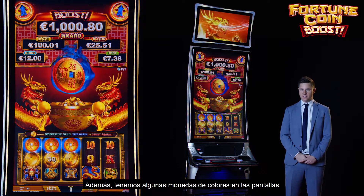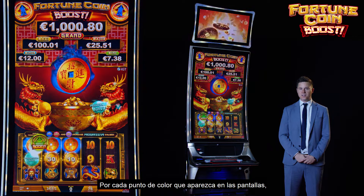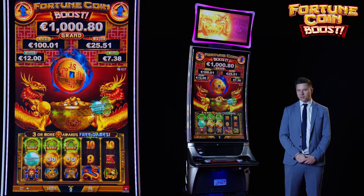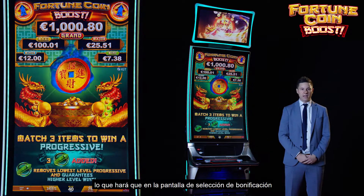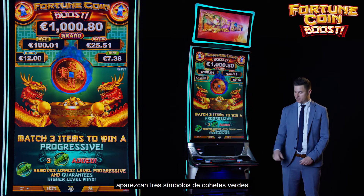Additionally, we have some colored coins on the screens. For each of the colored coins, you get a boosted Progressive Playoff. At the max, you can land three of those boost symbols, which will result in three green Rocket symbols being displayed on the Pick Bonus selection screen.